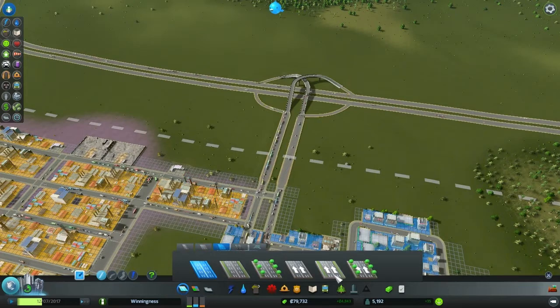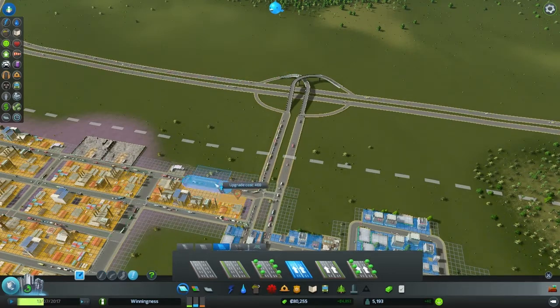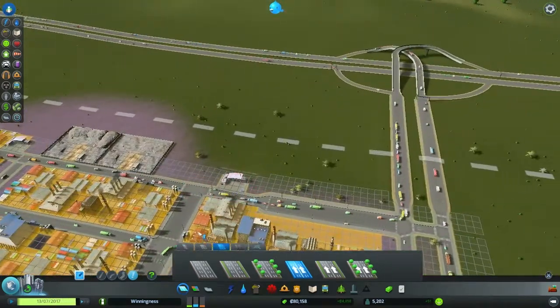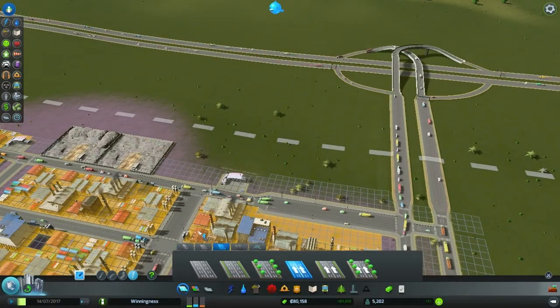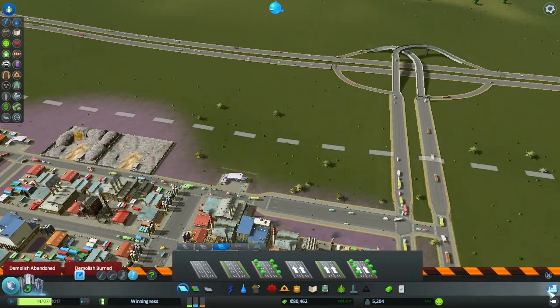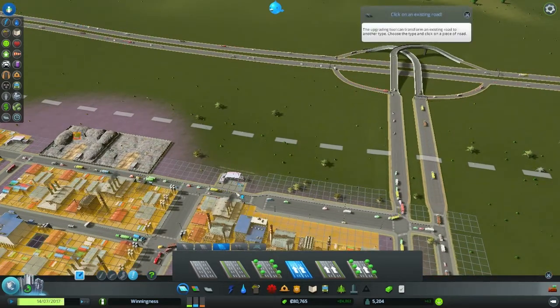Let's get one-way like this. I want to be upgrading, and we're going to end up bulldozing some stuff, but that's okay — this should help a lot, or at least help to alleviate. Now as people are merging, we need to move this little building I think.